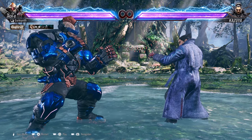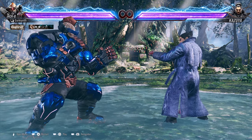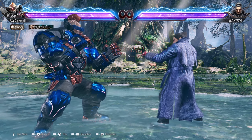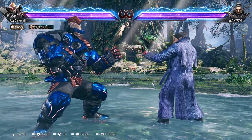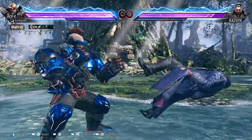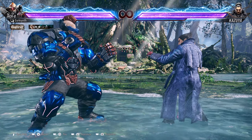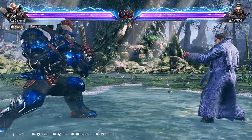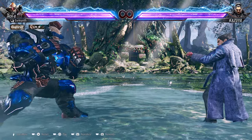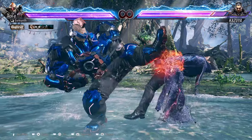I will be going over the filler, tornado moves, combo enders, and what to do at the wall. The last launcher I want to go over with Jack is Forward Forward 1+2. What this does is it crumples the opponent and you can pick up with Back 3-2. The way you're going to use Forward Forward 1+2 is mainly as a whiff punisher — if you see your opponent whiff, you can quickly do Forward Forward 1+2 and get that crumple hit and go for your combo.